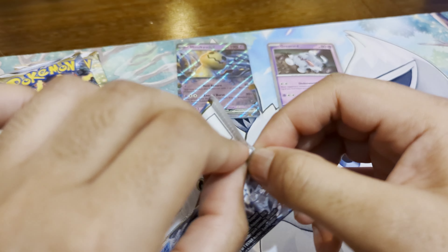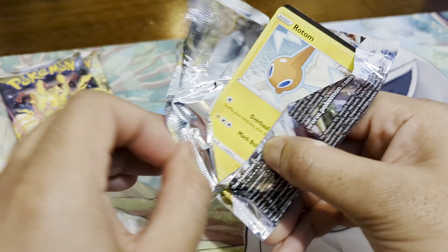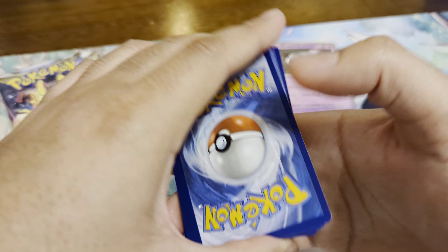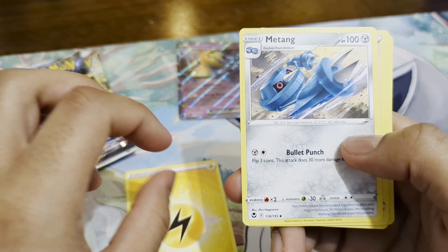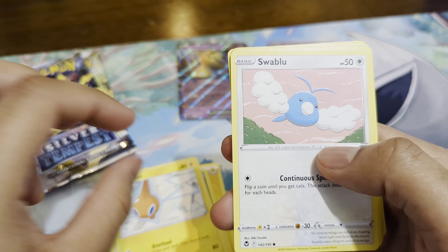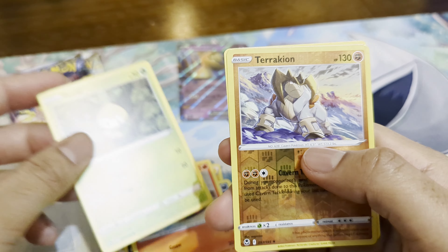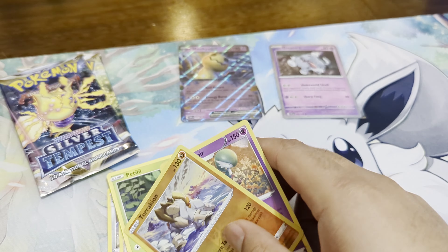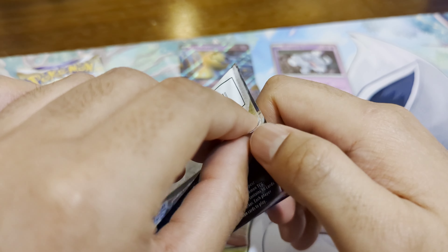Moving on to the two Silver Tempest packs — this is a very good set, I need to open more of it. Let's see what we get: lightning energy, Metang, Professor Laventon, Toxicroak, Rotom, Swablu, Murkrow, Litleo, Petilil, Terrakion, and Gardevoir non-holo. So far nothing — no hits yet.